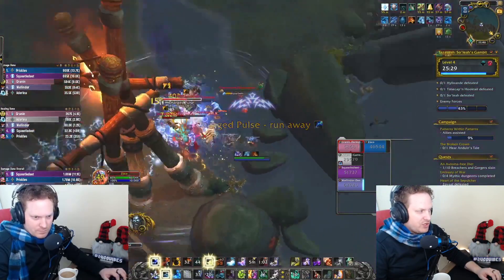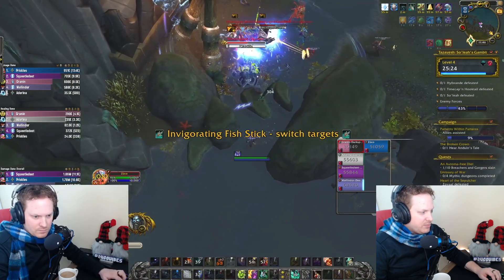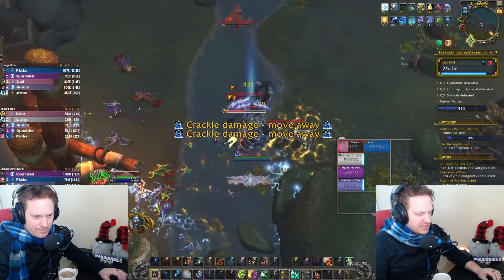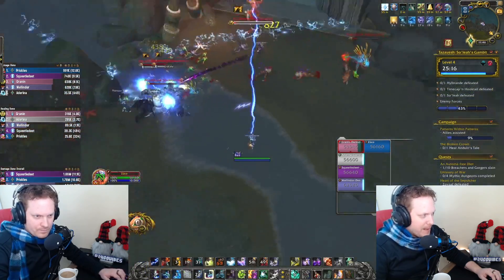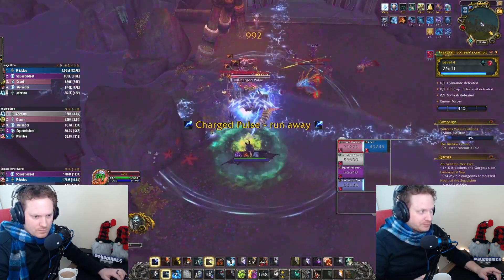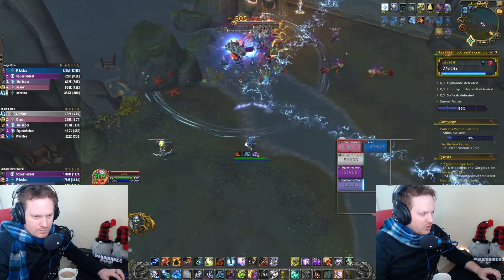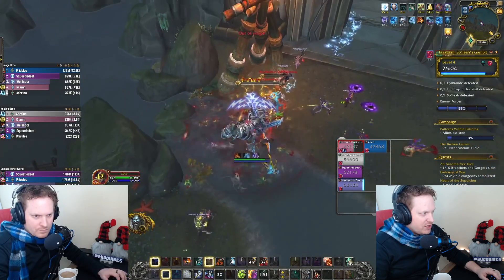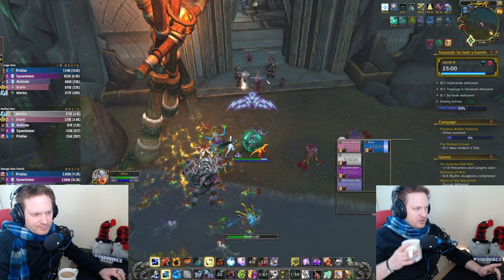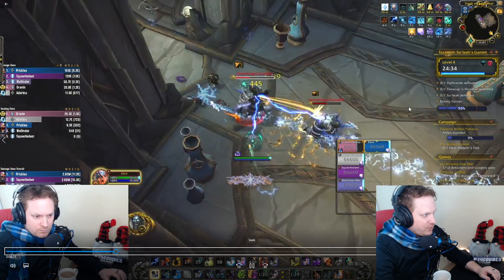There's another Charged Pulse — so I run out with Lightning Bolt into Frost Shock into Lightning Bolt. I back up again, another Lightning Bolt into another Frost Shock. I cast the Wolves, then get back in there. You can see that if you have to obey a mechanic, there's another Charged Pulse: Lightning Bolt, Chain Lightning, Frost Shock. I did two Chain Lightnings in a row, then Frost Shock, then another Chain Lightning on the way back in. Our damage stays pretty competitive. You'll fight two more of these Lightning guys and then we get to the first boss.